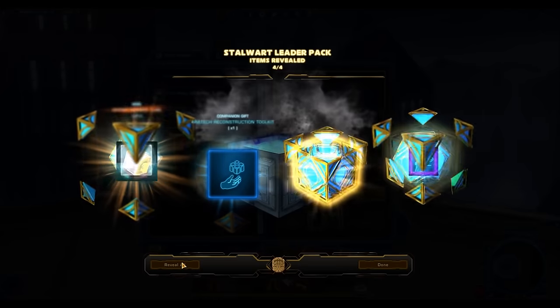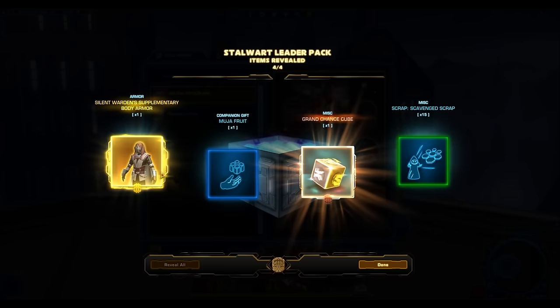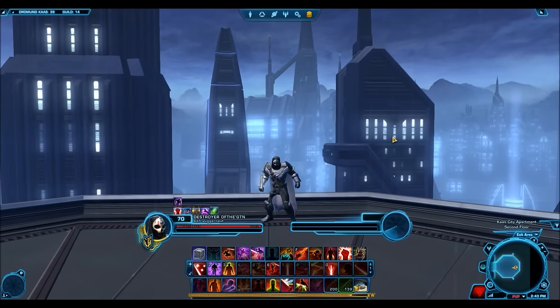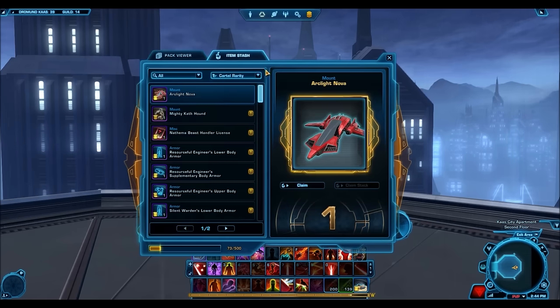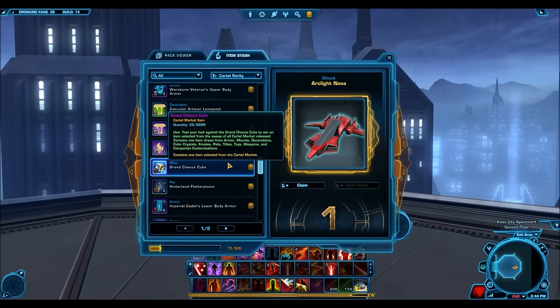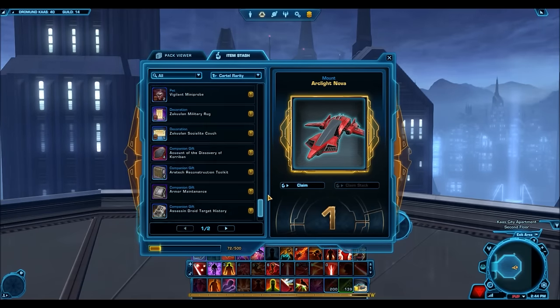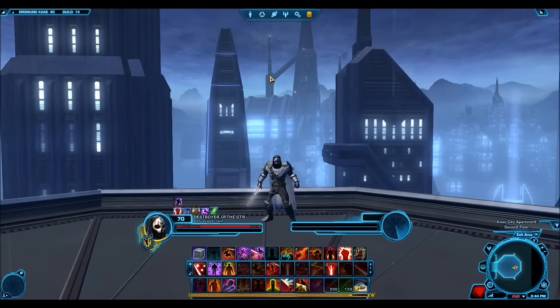Two more packs left — I gotta get a gold item at least. The Silent Warden Supplementary Body Armor — the helmet from that set is really nice, so that's not bad. But you guys can see that was really crappy RNG. I opened three Hyper Crates and got eight gold items — less than three gold items per Hyper Crate. That is insanely bad RNG. Bioware's gotta do something to fix that. I'm going to claim the Grand Chance Cubes now because we're probably going to end up opening them.